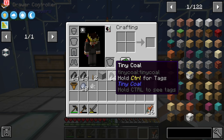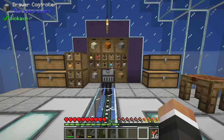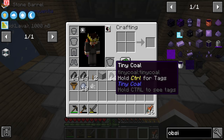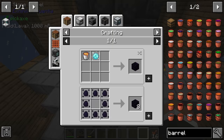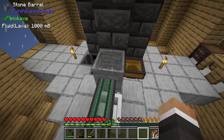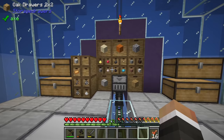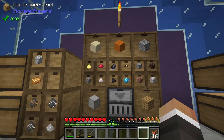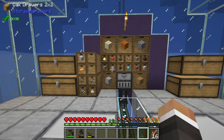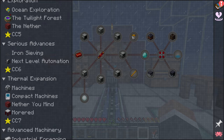Twitch chat has pointed out that unfortunately I'm incorrect - normally in Ex Nihilo you'd put lava into a stone barrel and put water on top of it, but that does not work in this modpack. There's no recipe for it here. Unfortunately that means we can't make obsidian this way just yet, so we can't do much about the storage drawer situation. Really our only option would be to make a dedicated drawer for flint and coal to push the problem further down the line.